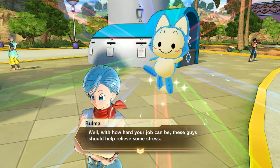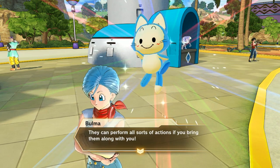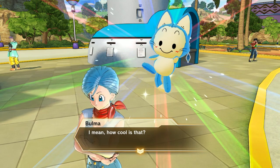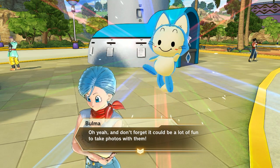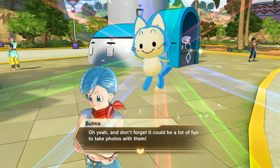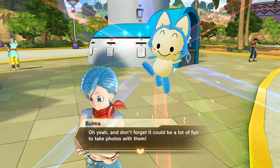With how hard your job can be, these guys should help relieve some stress. So they're stress relievers — little squeaky stress ball guys. They can perform all sorts of actions if you bring them along with you. How cool is that? Pretty cool. We definitely asked for this, Dimps. Oh yeah, and don't forget — it could be a lot of fun to take photos with them.